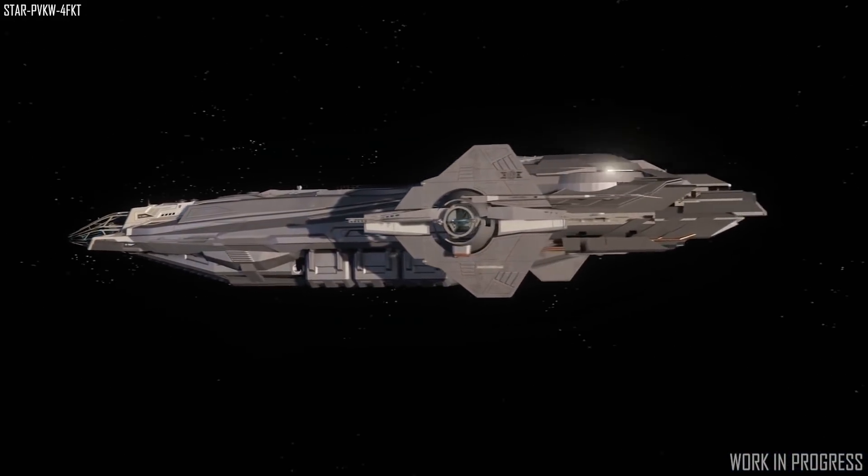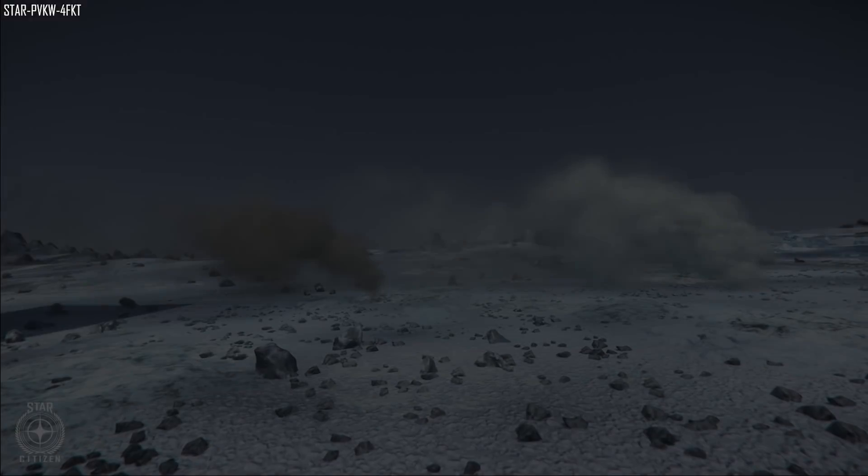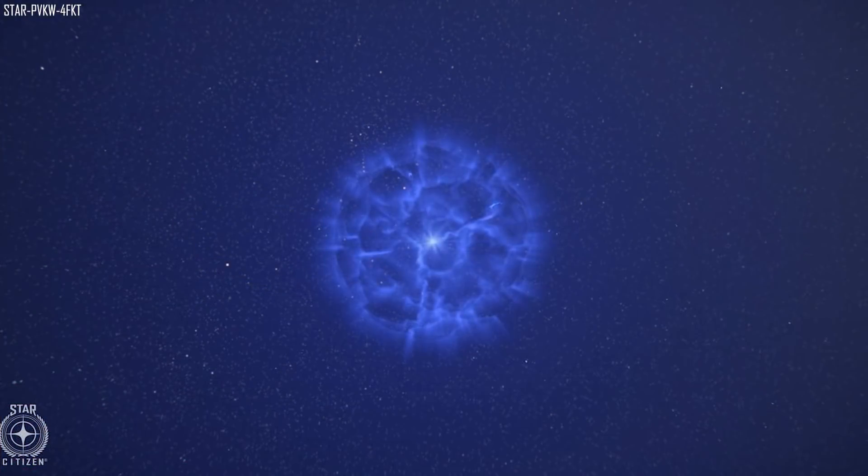For visual effects, they rolled out the new GPU particle lighting changes which include a new optional specular shading model for particles. You can see in the picture that the left smoke uses the old lighting and the right uses the new system with specular shading. The team is also reworking older effects to take advantage of this new system on things like the EMP, for example.